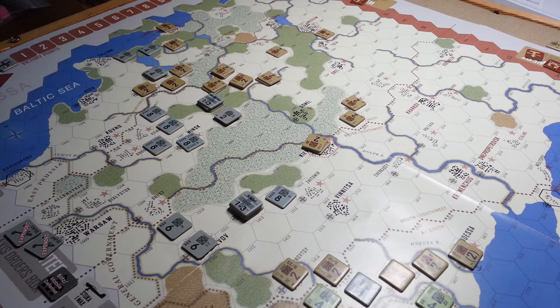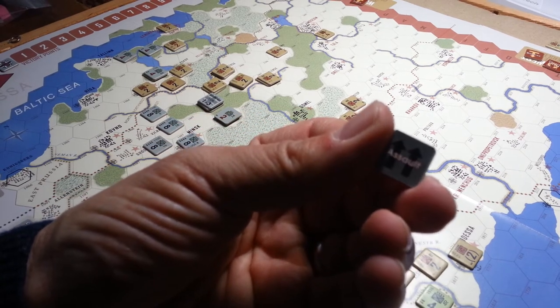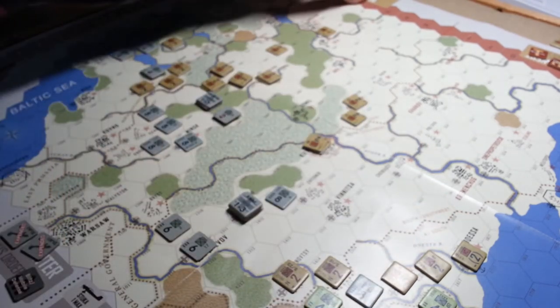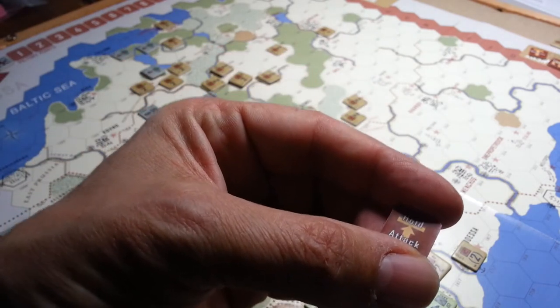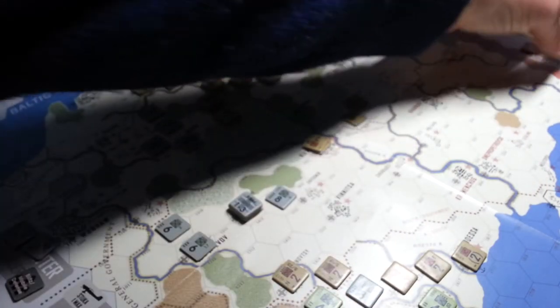This game runs on monthly turns and uses a chip pull mechanic. You can see that there — see how that says Assault? They have Assault and Blitz, and the Russians have things like Hold. There's a mistake on these counters; it's supposed to say something else besides Attack, and then Withdraw, and there's another one that says Counter Attack.